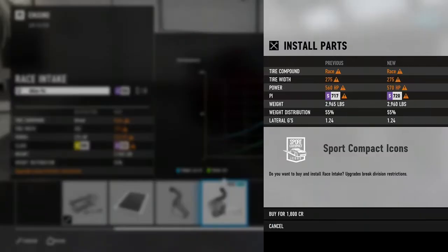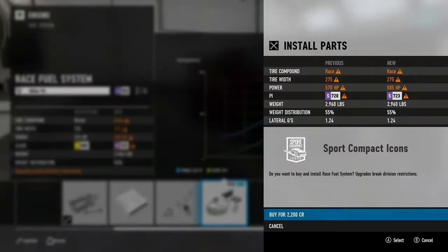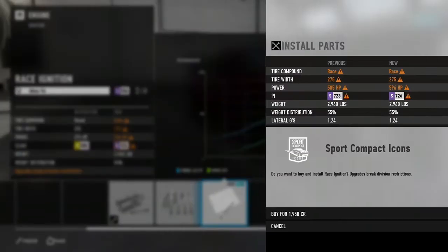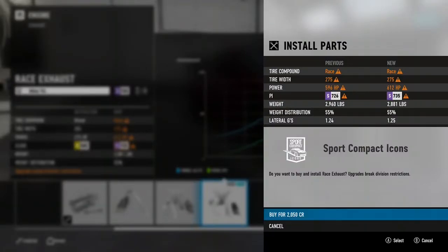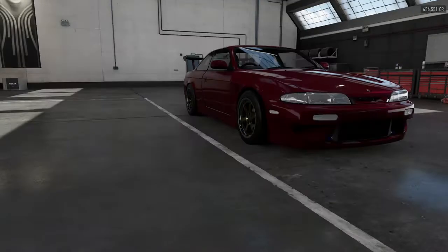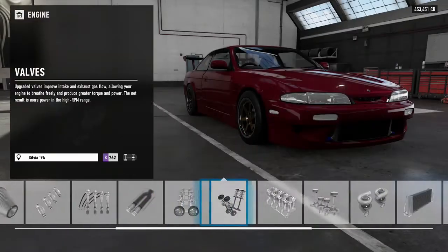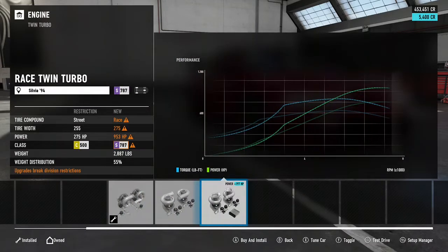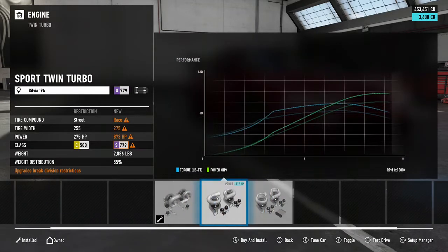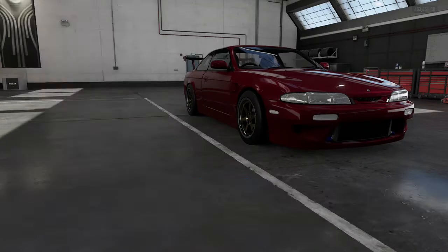Now I'm just going to do all basic bolt-ons and maybe some internals. Actually, maybe I'll do an entire engine build with everything, except keep the turbos at the stock stage they have here. I don't know — maybe 953, that's way too much. 873... no, I want around 800. I'll stay there — stay at the stock one. Throw an intercooler in it. And just the flywheel for some nice quick revs.